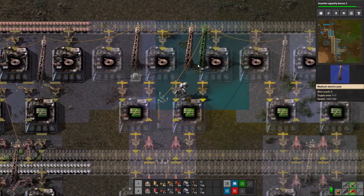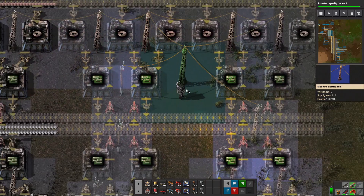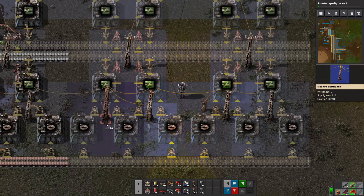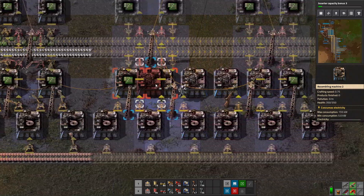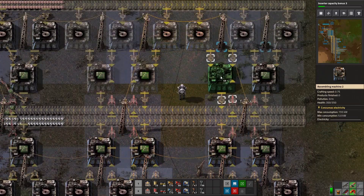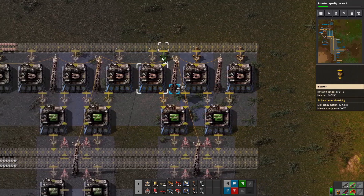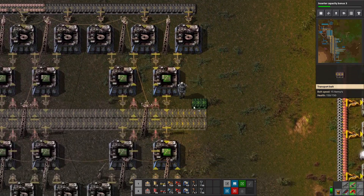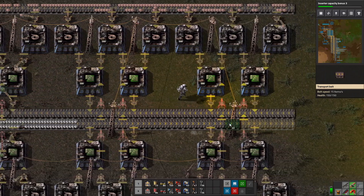I should probably put these power poles where these ones are because I put them there for a reason. This one here does all of these, so we do all these. We don't need these power poles anymore, and then these power poles here, here, here, and here replace these ones. I kind of assumed I'd be able to click and drag but I obviously couldn't. We'll run these — all the inserters and all the belts. This belt goes this way, this belt goes this way.